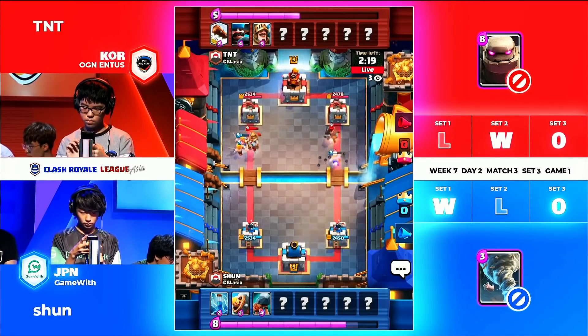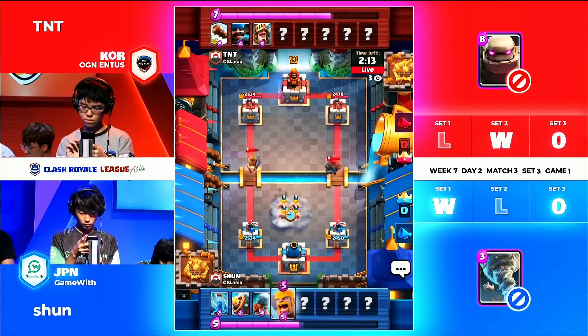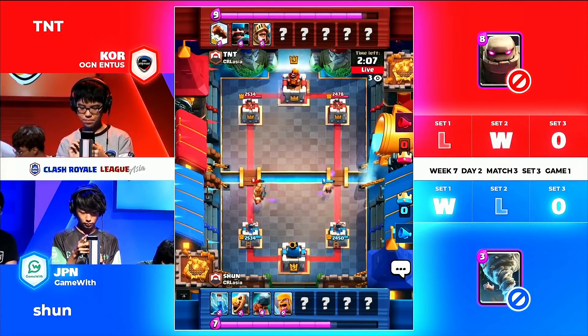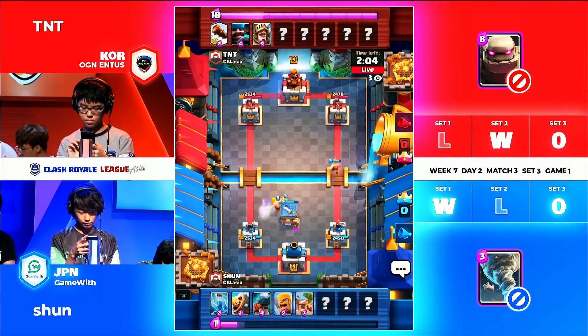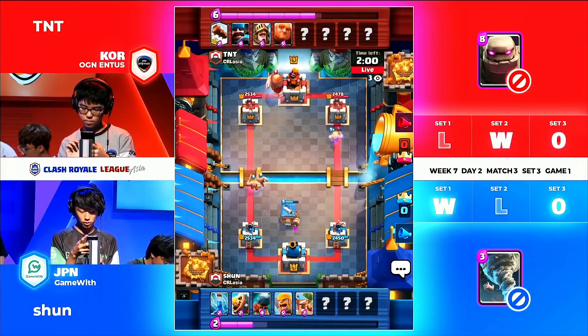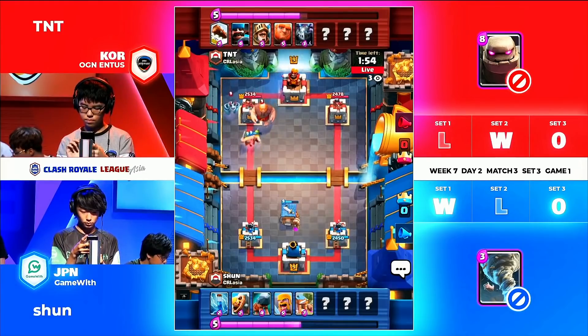There's the battering ram — Prince will take it out. The hunter will take out the barbarian barrel. And then we have a Prince and a Hunter. Normal barbarians, not the elite. That's a tough one for Shun and he didn't want to take that charge to the barbarian. Have to use seven elixirs to get that down. Will that barbarian hut be able to save Shun here?